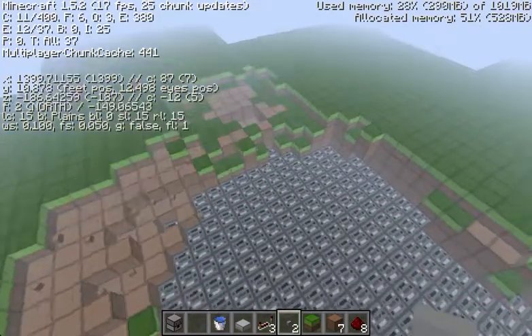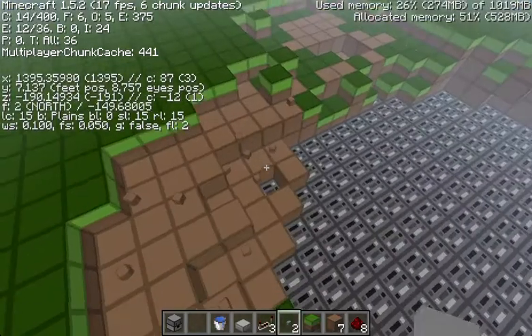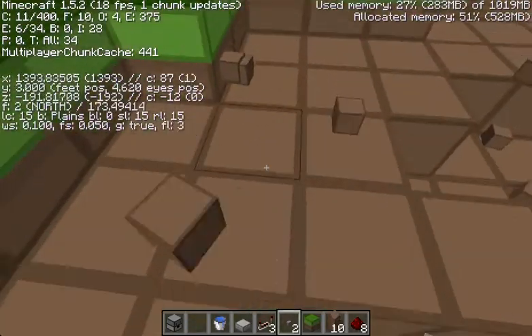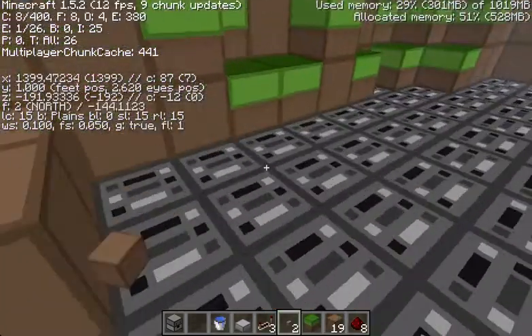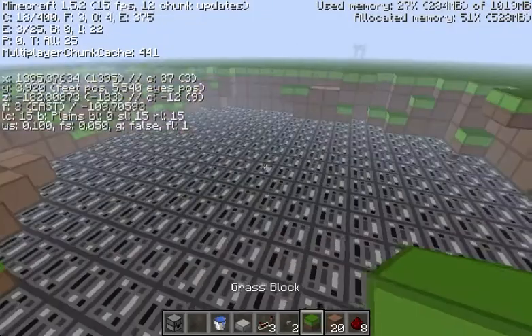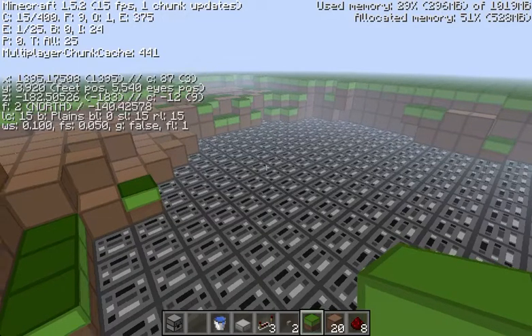As you can see by the fresh dirt blocks — that's the part that was recently destroyed. You can also tell by the grass. The grass thing only works if you wait a couple minutes for the grass to grow over, so you can tell if the fire was new or not and see where it has landed.